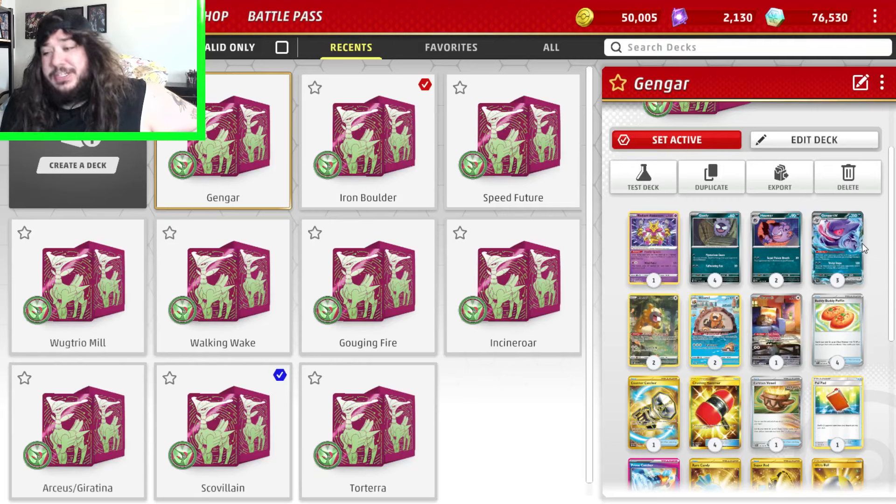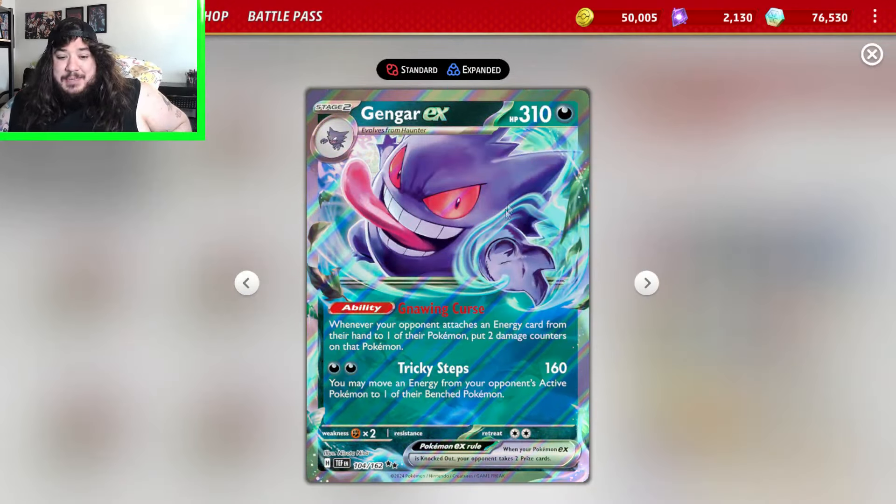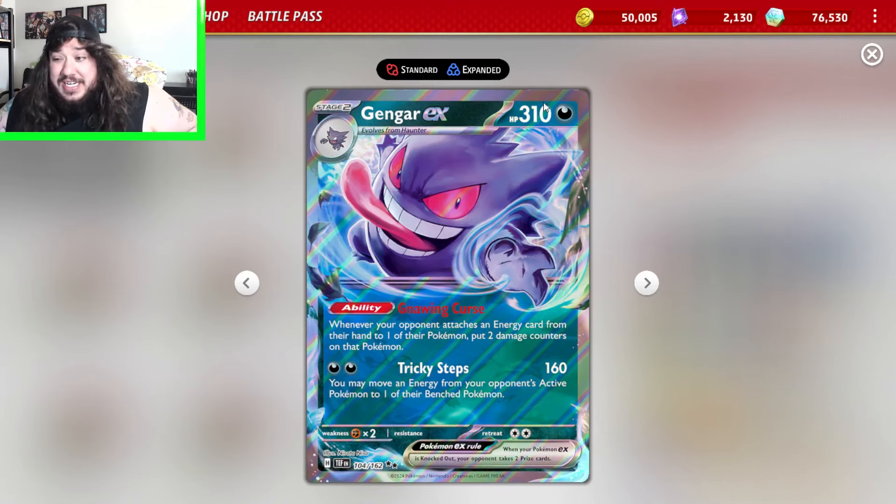We got a bunch of Grass Pokemon — well, one Grass Pokemon that was good — and then a Dark Pokemon. So we did get two Pokemon that are okay. Anyways, off topic whatever. Today we're covering Gengar EX, which has 310 HP.